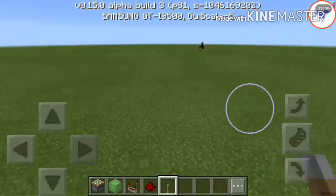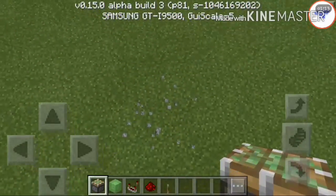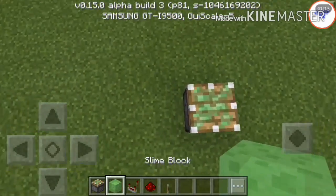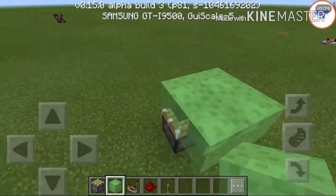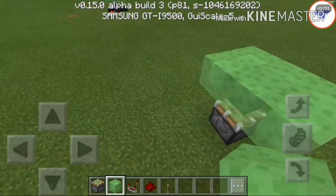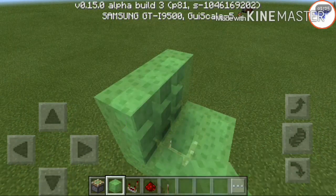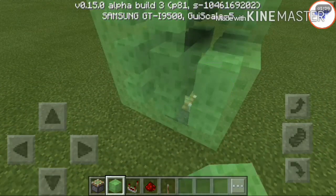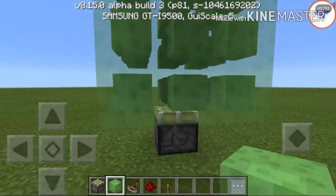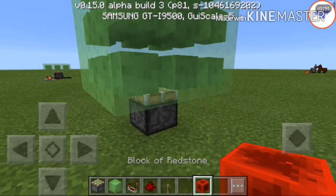Let's start. What I'm going to do is place a piston facing up and a three-by-three slime block. There we go. If you want more, go for it — I think this works. And if you can only do a redstone block, that's an option too.